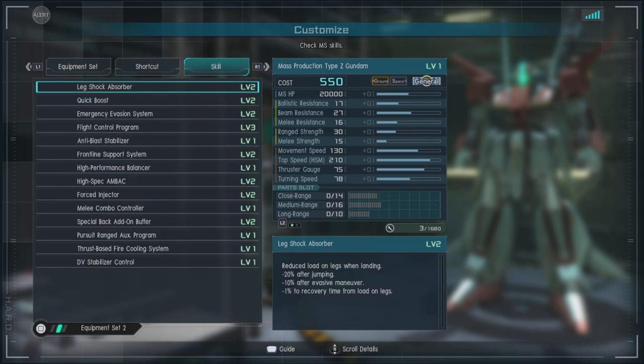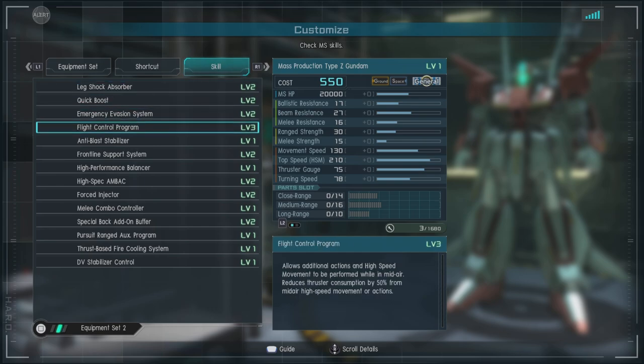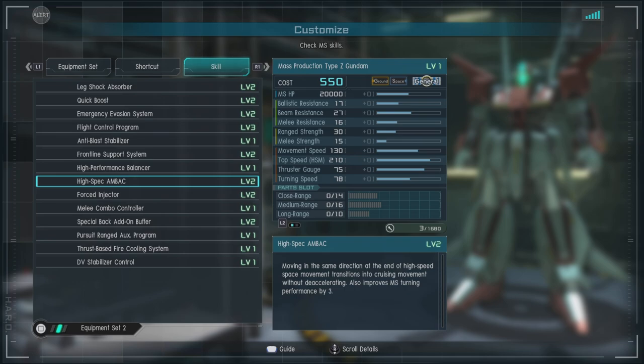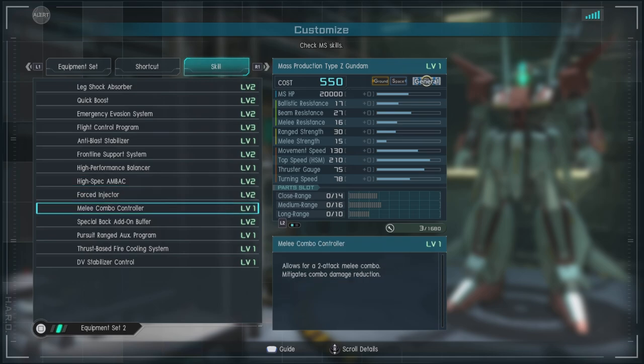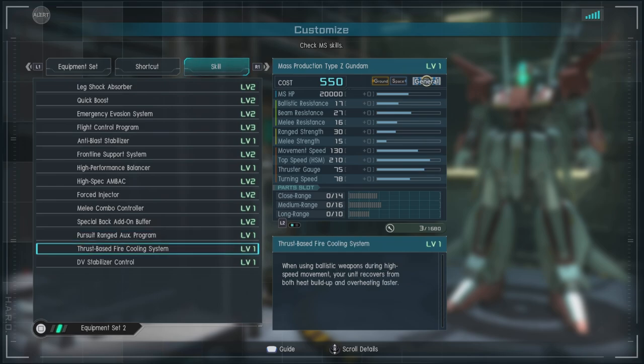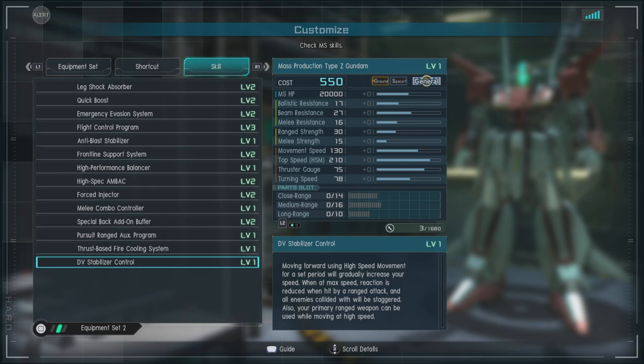For skills, we have leg shock absorber level two, quick boost level two, emergency evasion level two, flight control program level three, anti-blast stabilizer level one, frontline support system level two, high performance balancers, high spec back level two, forced injector level two, melee combo controller, special back add-on buffer level two — that's a 15% decrease in damage when you get shot in the back, which is nice — pursuit range aux program, thrust based fire control system, and the DV stabilizer control.